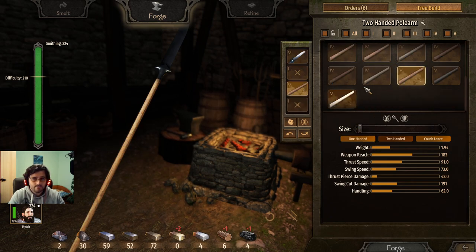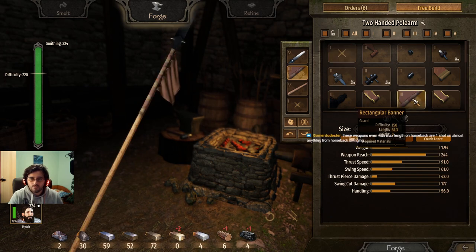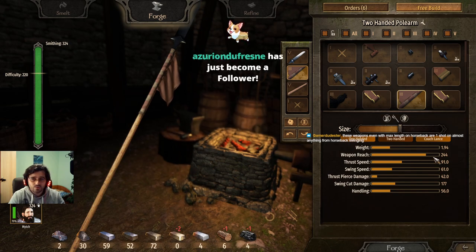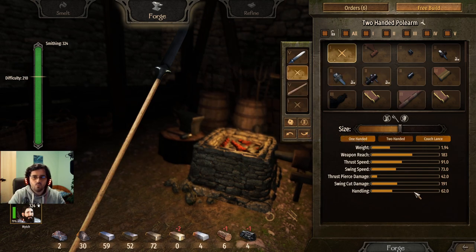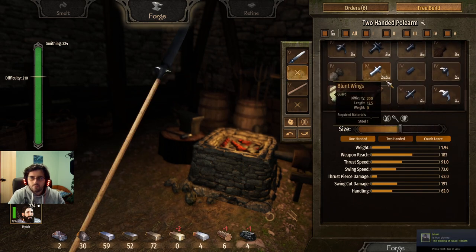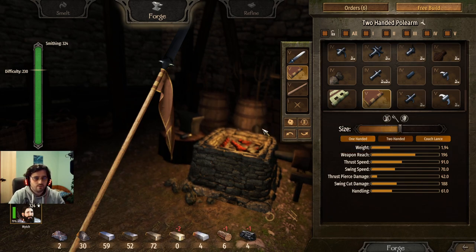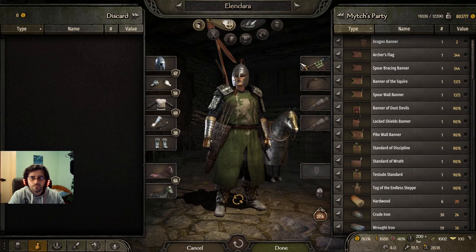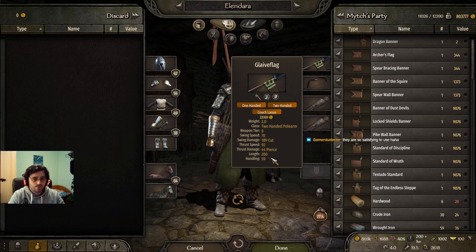These weapons, even with max length on horseback, are one-shot on almost anything when swinging from horseback. That's why I recommend the rectangular banner — it balances things out, although handling goes way down. You could get away with just adding the aura flame banner — a little mix in between — handling comes up a little and it should be a bit faster to swing. My companions have these types of weapons equipped, sitting on 189 cutting damage with length around 200, and they're doing fine.